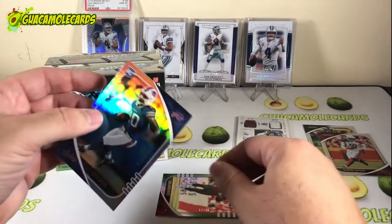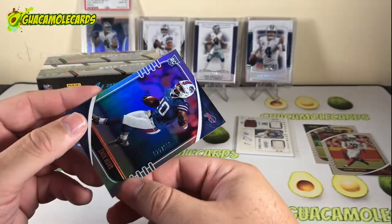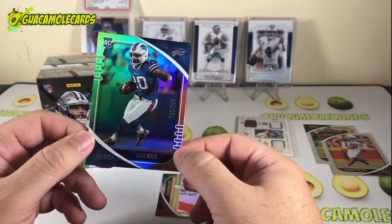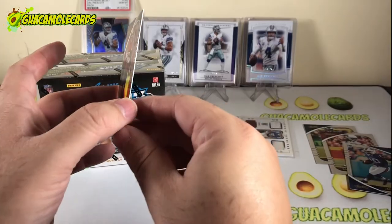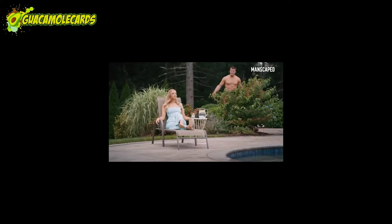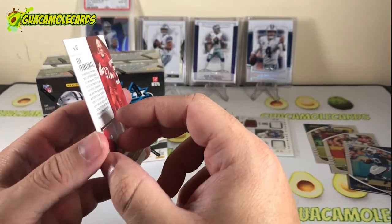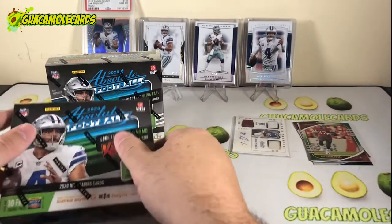Two more cards to go. We have a Zach Moss numbered to 199 — I just sold a couple Zach Moss cards, so here's another one. And then a Gronk numbered to 25 — my wife is a Pats fan but she'll take a Gronk. So Gronk to 25. On to box number two.